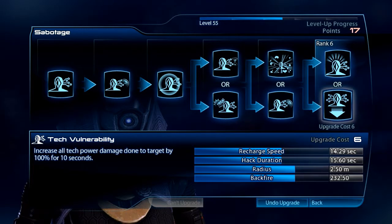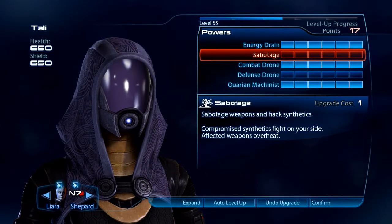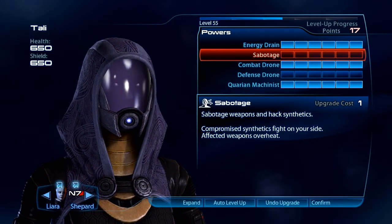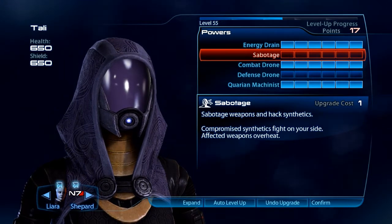Sabotage has a multiplier against Shields, so it does okay there, and you could detonate the Tech Bursts. But Energy Drain also does well against Shields, and you can detonate that Tech Burst on either Synthetics or Organics. Sabotage only works on Organics as far as Tech Bursting.